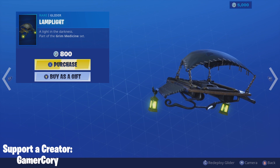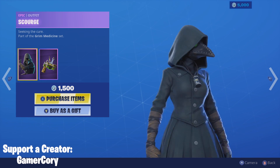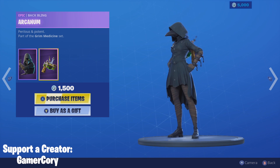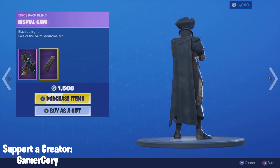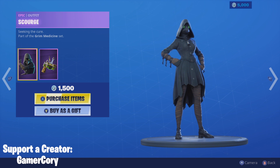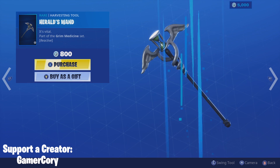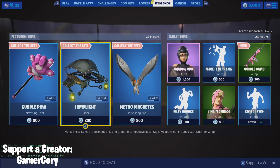Lamp Light was here not too terribly long ago, if I remember right. We got Scourge, which is looking pretty good, with back bling Acanum. Nice, I like it. And then we got Plague with back bling Dismal Cable. I think I like Scourge better than Plague. And then we got Herald's Wand for harvesting tool — let's go ahead and swing that one. Nice, I do like that. And back to Lamp Light.